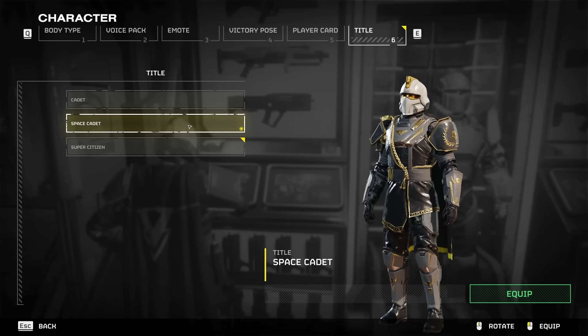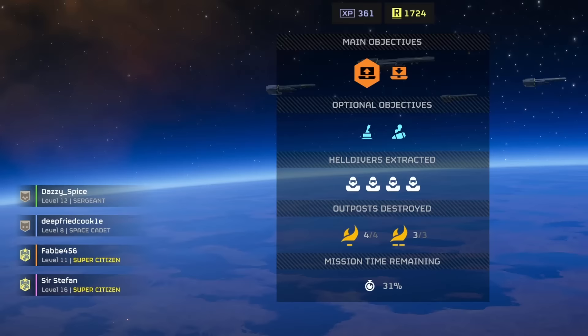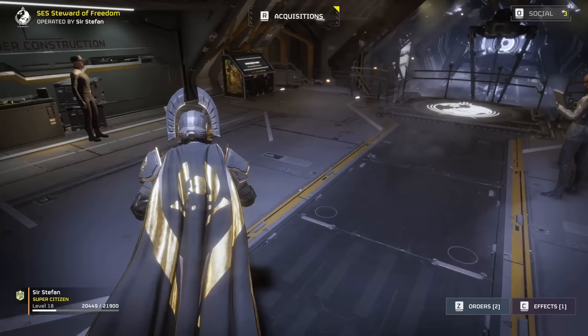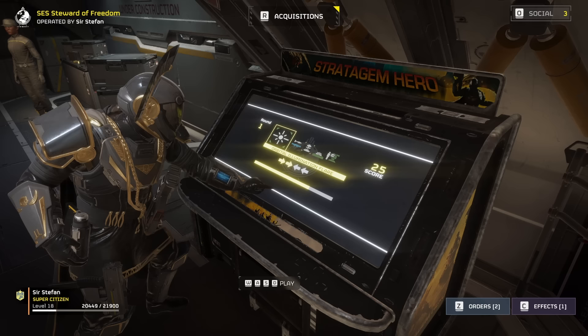Aside from the gear, you'll have the Super Citizen title that you can select in your character screen under Title. As you level up from Cadet, you'll gain different ranks, and this will be displayed under your name at the bottom left corner of your screen. This alone does nothing other than making you a superior citizen of Super Earth over regular edition players. If it takes you longer than five seconds to call down a support weapon or orbital strike, the stratagem mini-game aboard your destroyer might be for you — it will throw any type of stratagem code at you to complete as fast as possible.